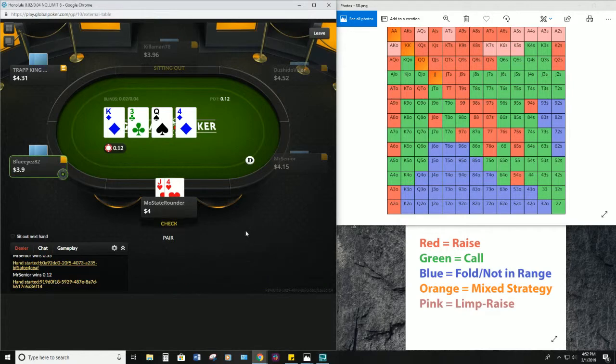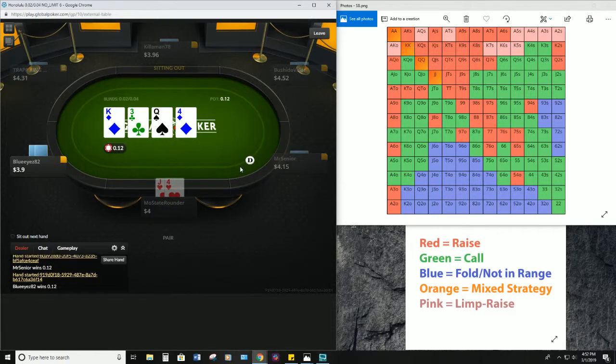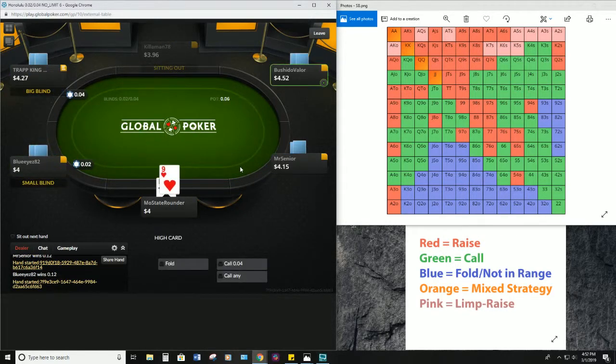Limping can be a little bit more correct in tournaments, but in cash games, limping is not something you're gonna see me doing. I'm gonna go ahead and lay down bottom pair here — it might be good but there's no reason to go crazy with a pair of fours on that particular board.